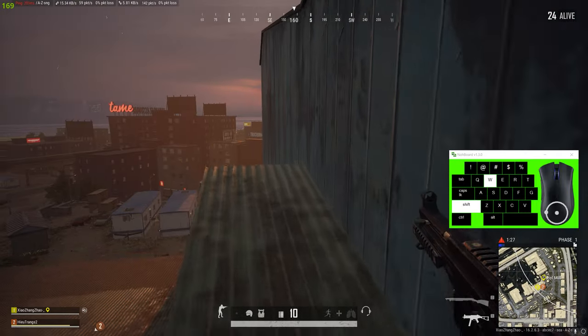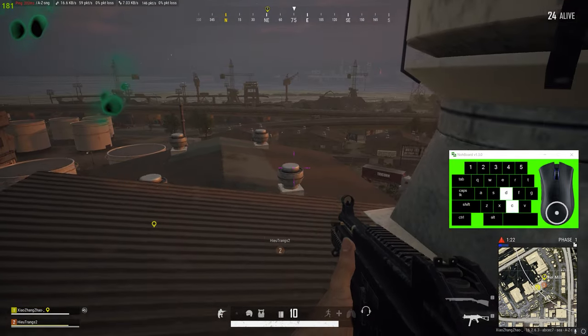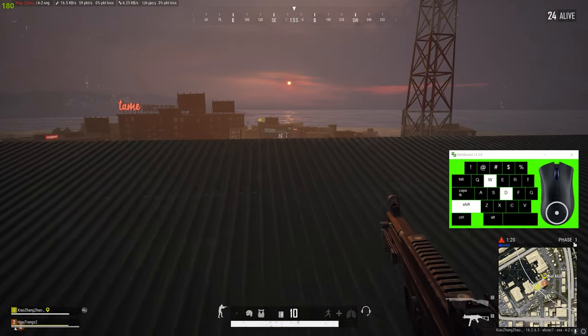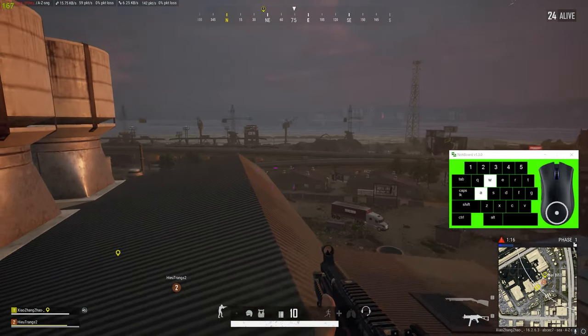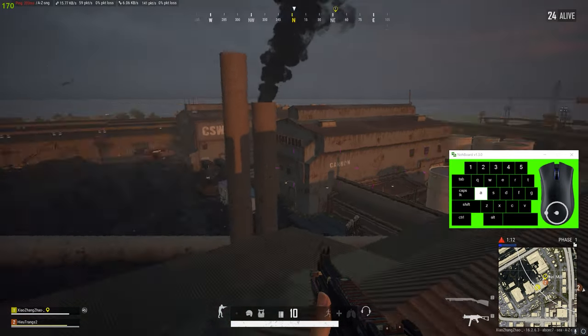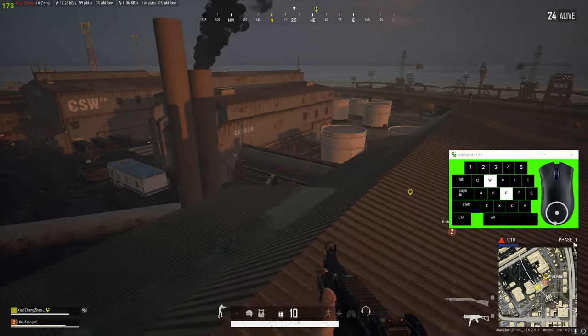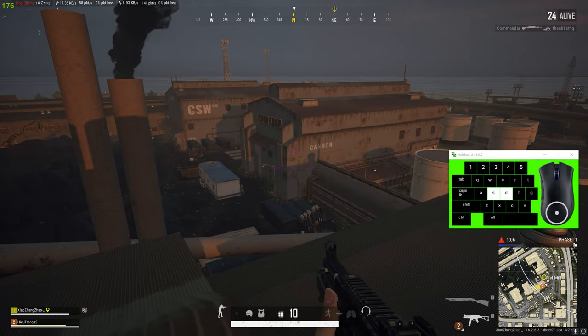So why would you want to jump up here? It gives you incredible sightlines on basically the entire map — you can see all of the tall buildings and pretty much every direction. Verticality on this map is super strong, so it gives you a really good advantage, and from here you can play into every angle.